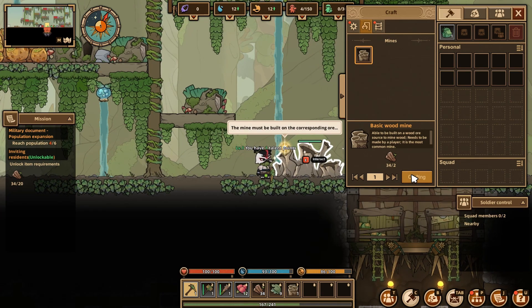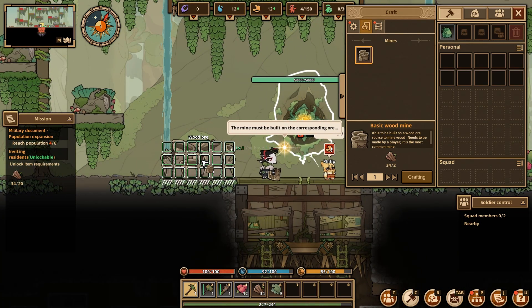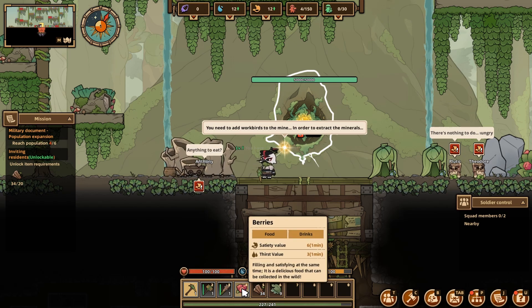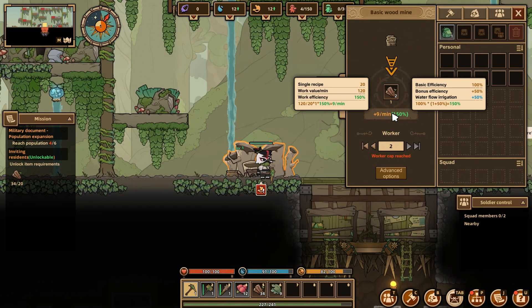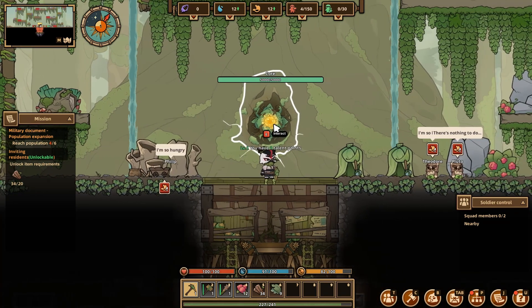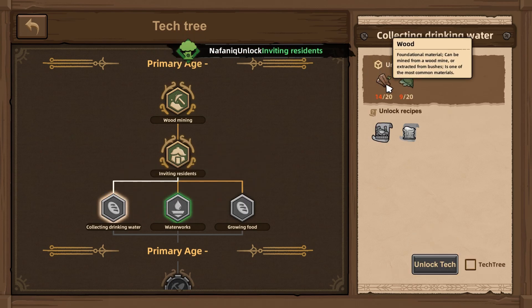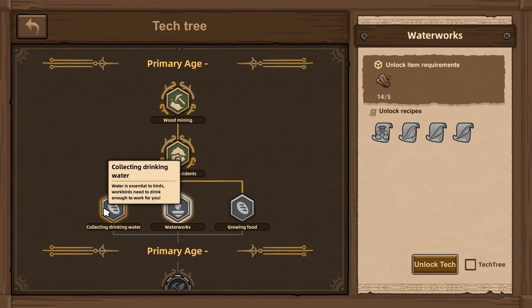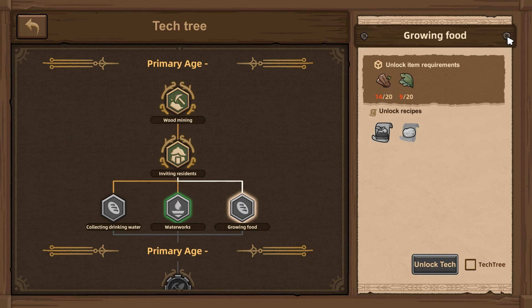I need to place it right where we have the resources for the wooden mine — so I place it here. Those guys are already hungry. How do I provide... there is nothing to do. I think they still work on it. They already work on that — I don't need to assign them, they are auto-assigned. So then, inviting residents, and that will allow me to unlock some old tent. And then I will need to get some food and some water. We need to focus on water and food, so let's do that first.